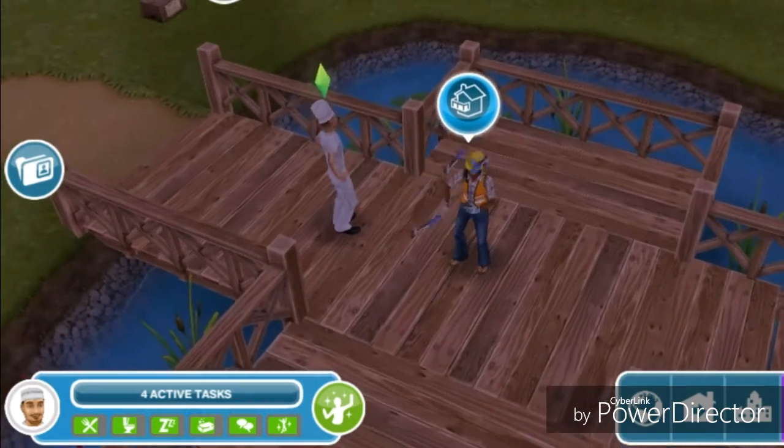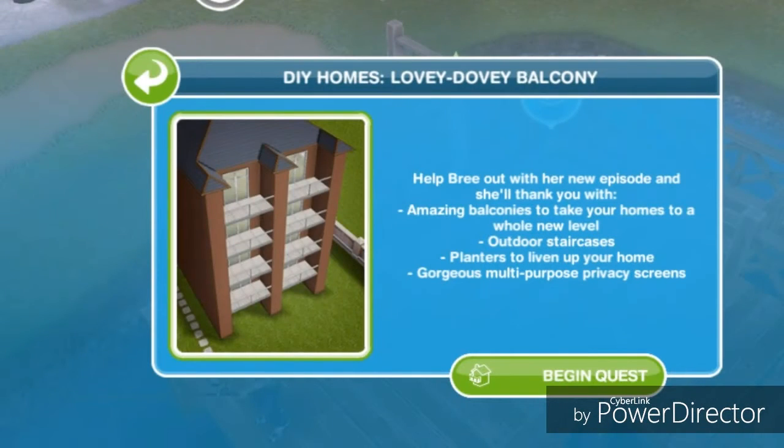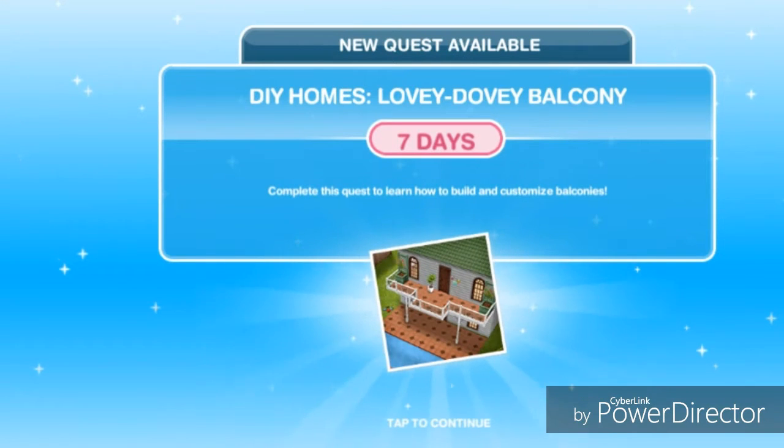You can find Bree at the park to start this quest. Help Bree out with her new episode and she'll thank you with amazing balconies — outdoor staircases, planters to liven up your home, gorgeous multi-purpose privacy screens. Complete this quest to learn how to build and customize balconies.